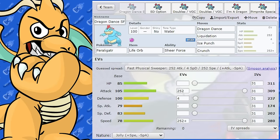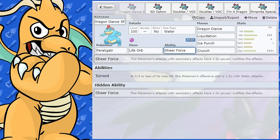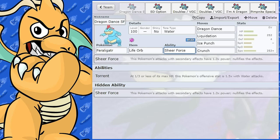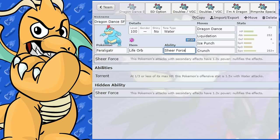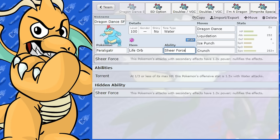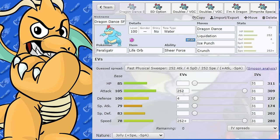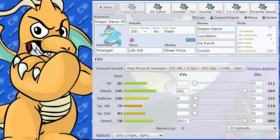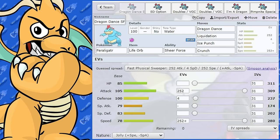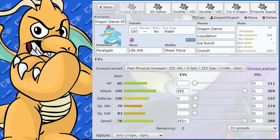Feraligatr is a very, very decent physical sweeper. We've got the abilities Sheer Force and Torrent. Most of the time you'll find yourself using a Sheer Force set because that 1.3x boost is pretty powerful, even without any attack boost. This set is probably one of the better sets for singles — it hits very, very hard even after a single Dragon Dance. I've got a couple of variations of this set, so let's get started.